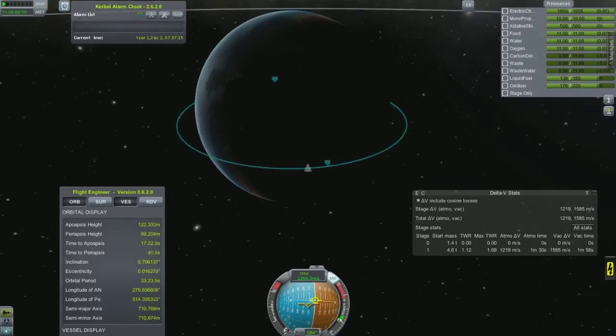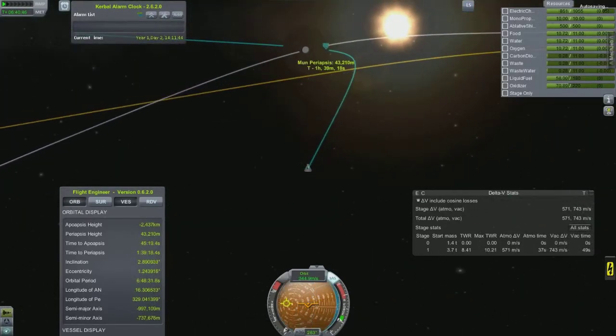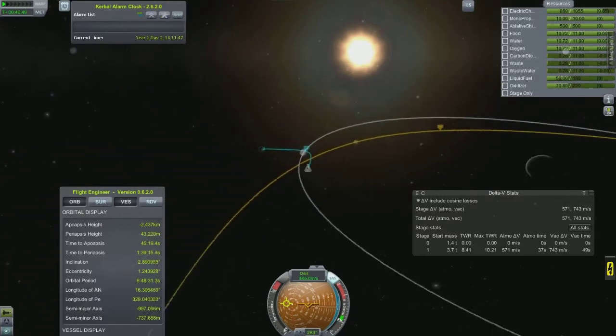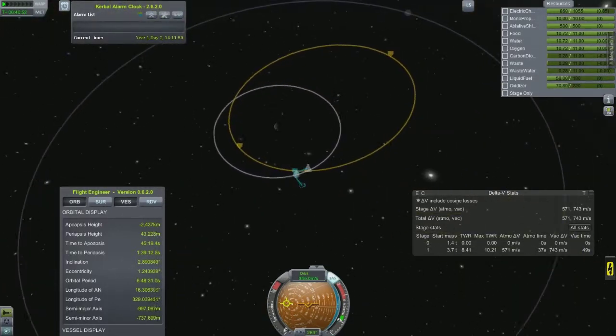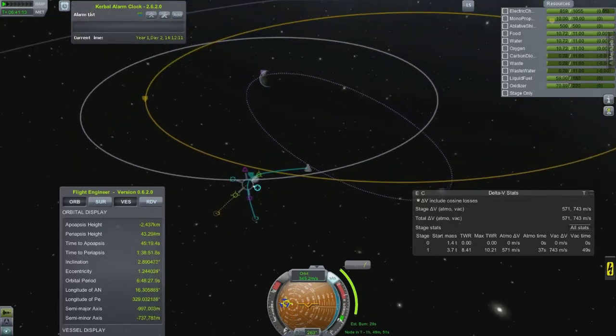I have the Kerbal Flight Engineer running and also had MechJeb's command box, but it doesn't do much in career mode except give you delta-v stats right now. You do unlock a node that makes it more useful — like the autopilot — but I basically just use it for delta-v because I could do the calculations manually, but that would take away from the fun for me. It might be an accomplishment for some, but for me it's just tedious.